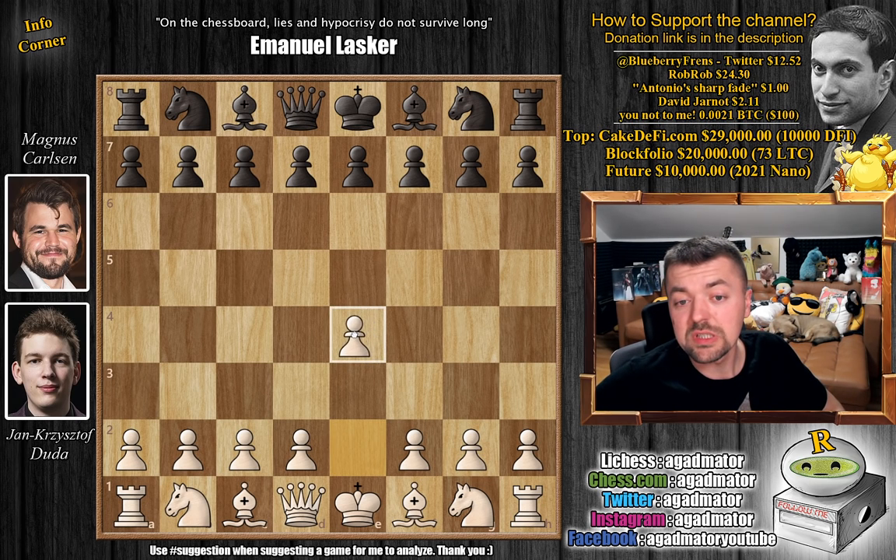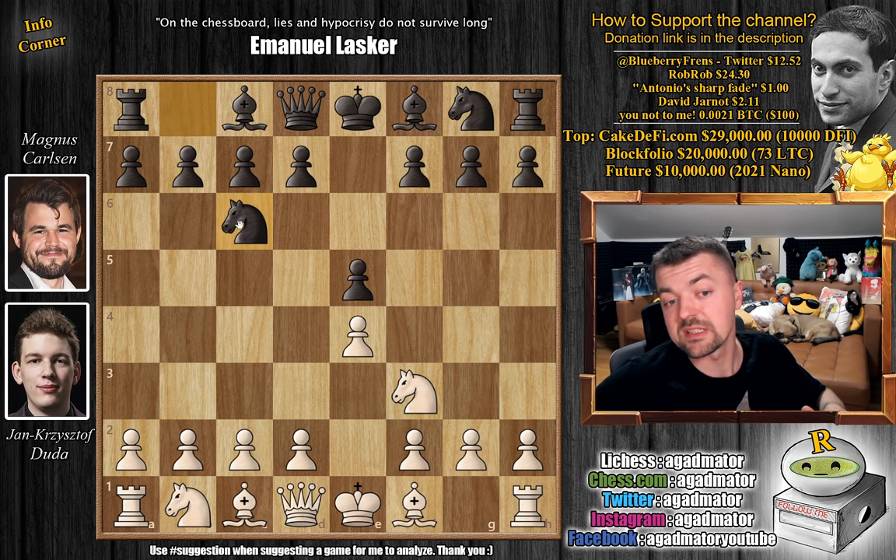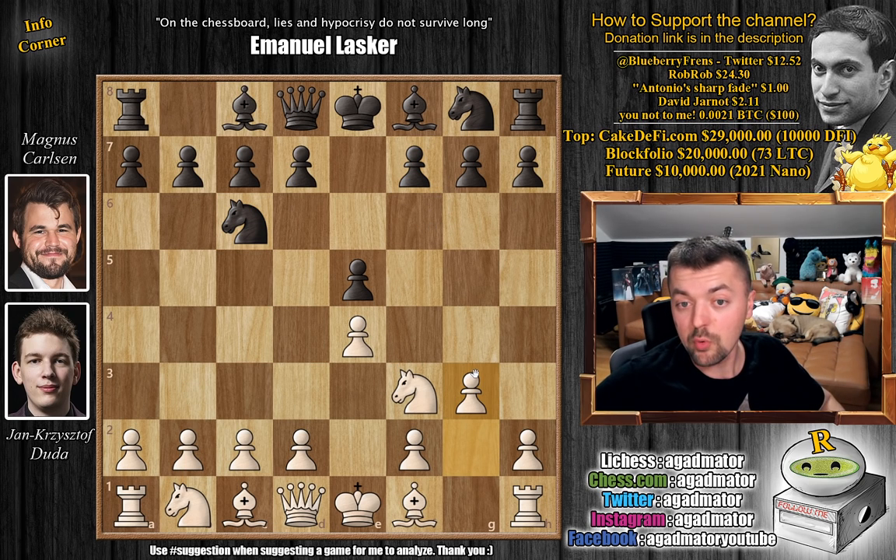Duda opens with e4, we have e5, knight to f3, knight to c6, and now Duda surprises Magnus very early on. There are many good options here — we've seen bishop c4, bishop b5, the Scotch, the three knights, the four knights game. But pawn to g3 we do not see very often. This is the Konstantinopolsky variation, and it is very rarely played. But Magnus has played it himself against Levon Aronjan, and also Jan Nepomniachi has played this g3 move.